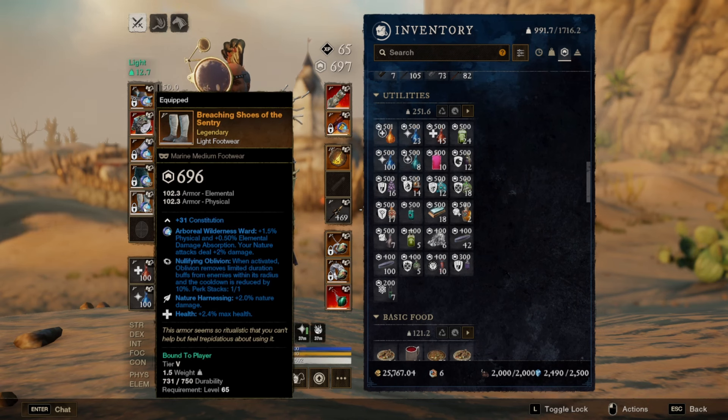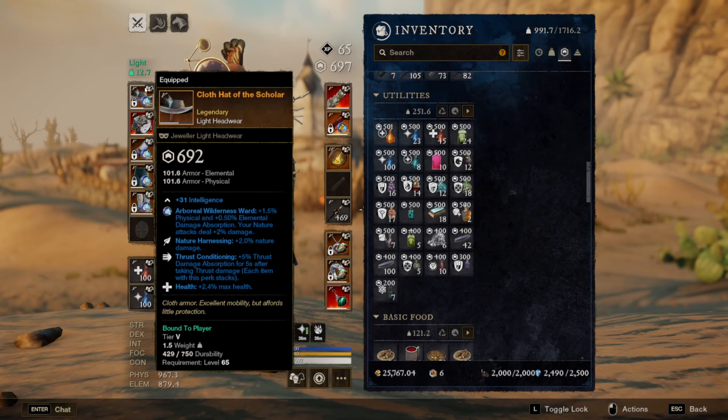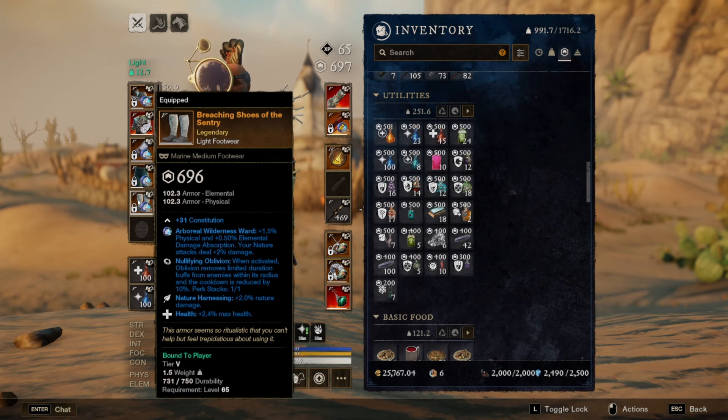I do have nullifying oblivion on the pants because I got a good deal on them. Having nullifying oblivion doesn't hurt anything, but if you want to go with a more defensive perk you can definitely do that. The other thing you'll notice with my armor pieces outside the chest piece is that I'm running rune glass — specifically the nature rune glass — so I have a 2% nature buff from the harnessing and 2% from the rune glass itself per piece. That comes to 4, 8, 12, 16 percent increased nature damage just from my armor alone.